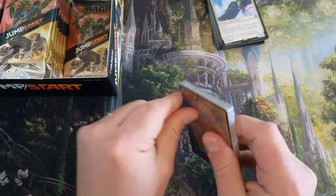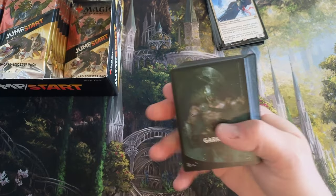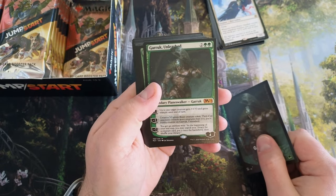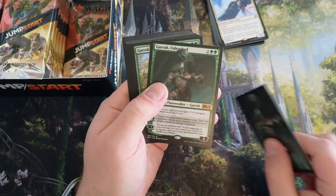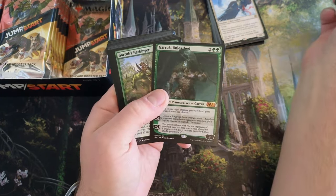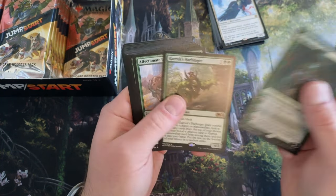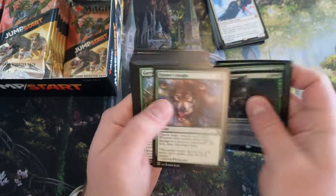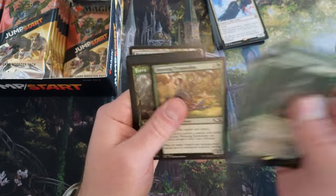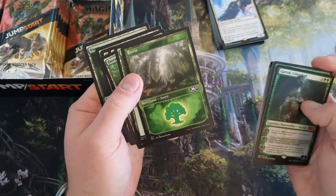Oh okay, here he is — Unleashed 2021! Does that mean we can pull Terror of the Peaks in here? I think we actually can. CPR plus the Peaks if we're lucky. Harbinger — I was thinking about why I remember Terror of the Peaks being a possible pull in this, and that's why. Done right at the time of 2021.